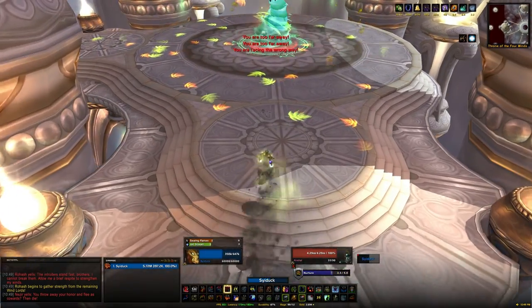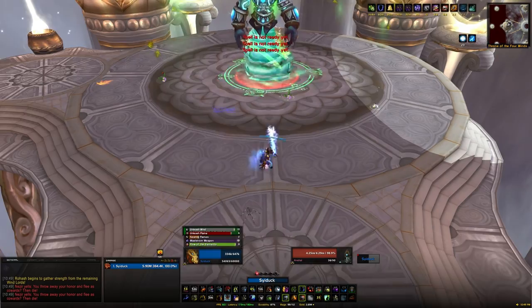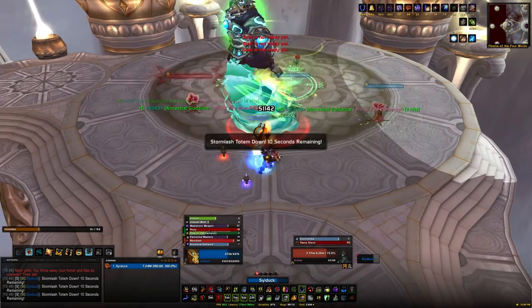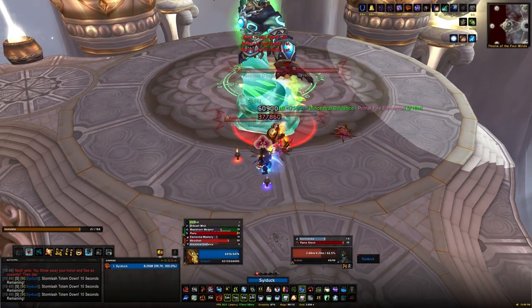Anshal will reduce your healing received by 100% and deal nature damage. The order I'd recommend is Rohash first, then run over to Anshal, then finish up with Nazir, because his debuff is less threatening — especially to a melee. We don't really rely on haste too much; most of the abilities are instant cast and don't rely on haste.